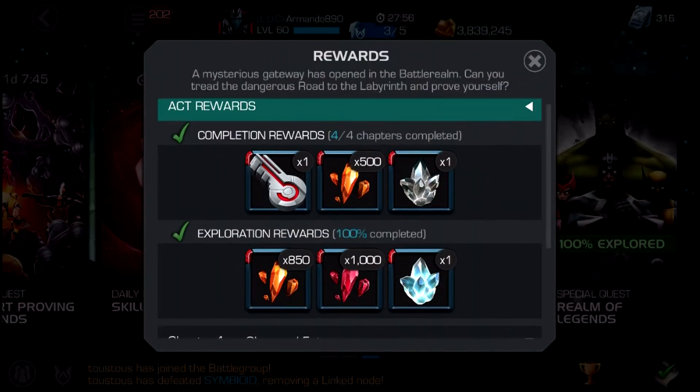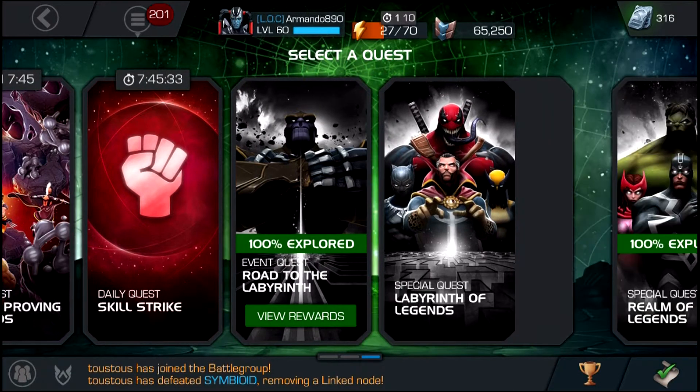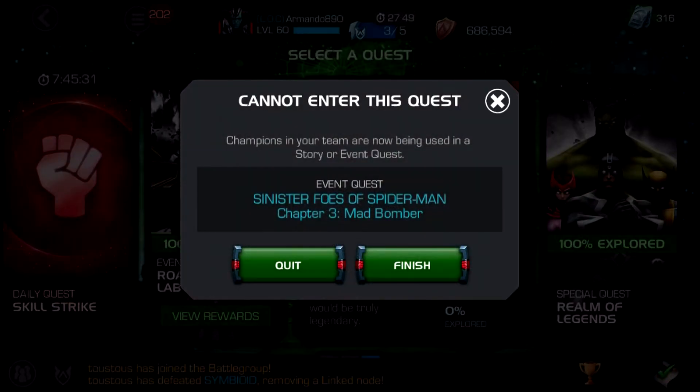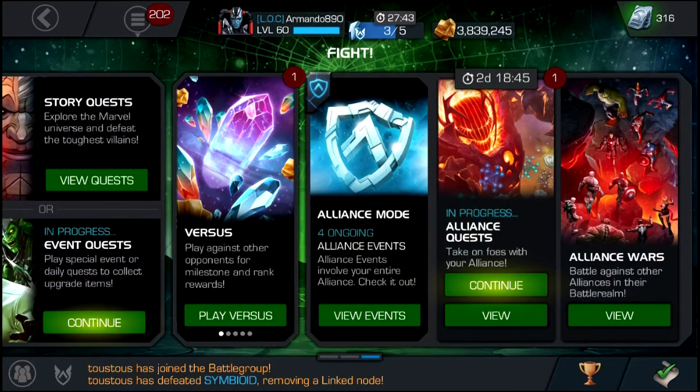Road to Labyrinth will give you 1,000 5-star shards. Completing Numbers of Legends will give you 20,000 — not 100% though. Completing 100% will give you 45,000, which is a really large amount.